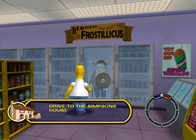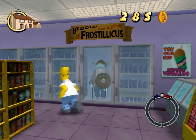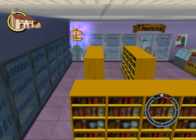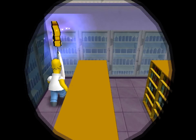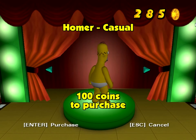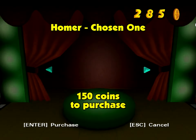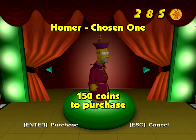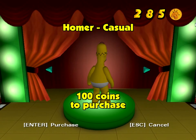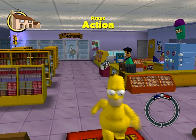This game has a lot of references to The Simpsons, and it's really fun seeing how much stuff they can put into one game. Homer's casual outfit is literally just him in his underpants — if he's wearing casual clothes outside, people would be quite scared. There's the muumuu from when he was really fat, and he's the chosen one from the Stonecutters. It's always my first instinct to buy Homer Simpson in underwear. Now we can just walk around with Homer in his underwear. This is seriously amazing.